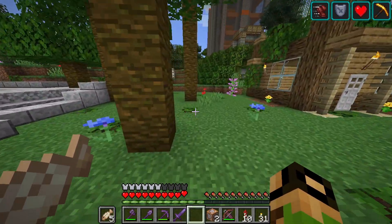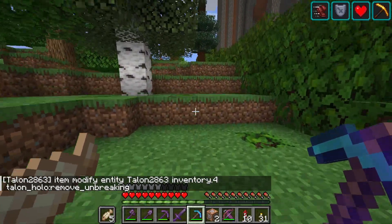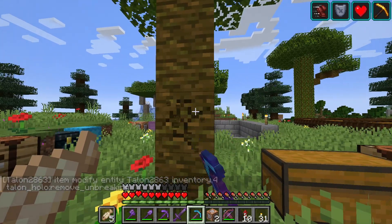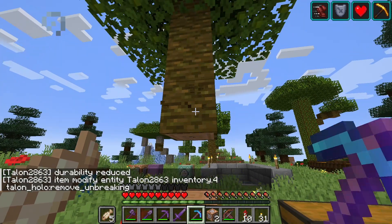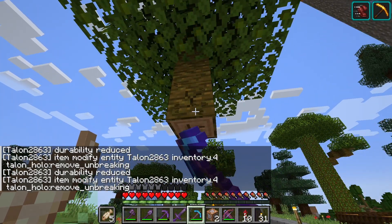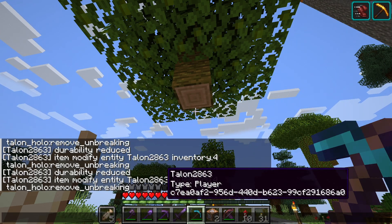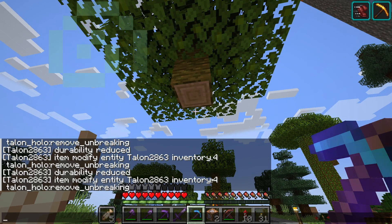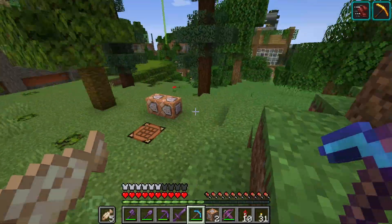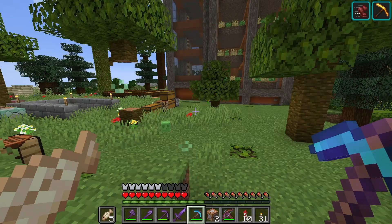We can strip off the enchanting, and that means the durability will trigger now. I should probably turn off that say command. But now because it strips off the Unbreaking enchantment, it's going to trigger — boom, durability reduced — every single time we break a block. It's triggering every single time, which is good. That's what we want. So that means we can finally do something with actual block displays.